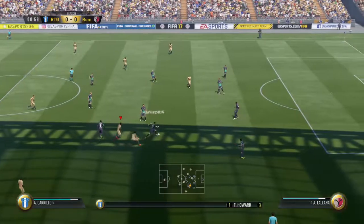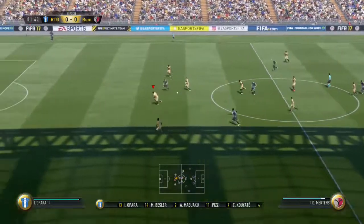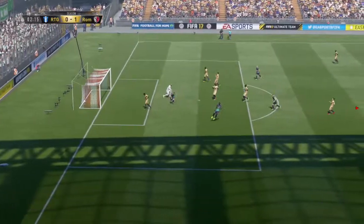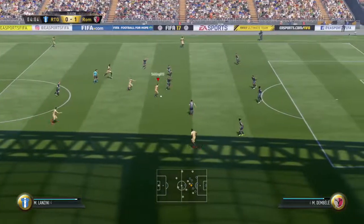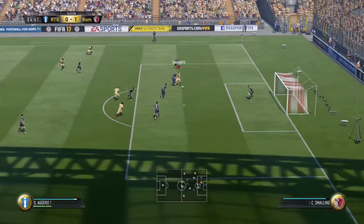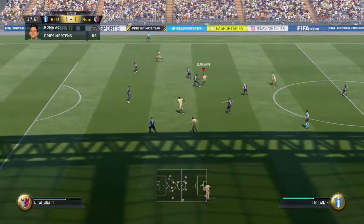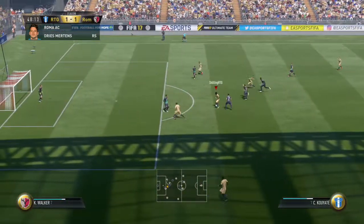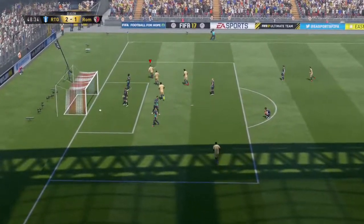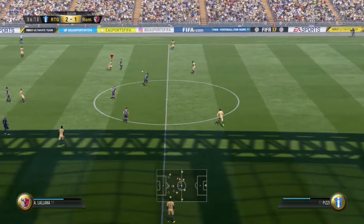Getting into this match we start off really badly — straight from kickoff we try to go on attack, he wins the ball back, plays it through to Mertens who uses his pace, runs between our two centre backs and finishes past our goalkeeper Howard into the bottom left corner. But we get straight back into the game with Aguero — a nice spin, he outstrengths Bailey and finishes into the bottom corner to make it 1-1. The next chance came around the 40th minute and we score again with Aguero to go 2-1, as Aguero is just the standout player in this team.